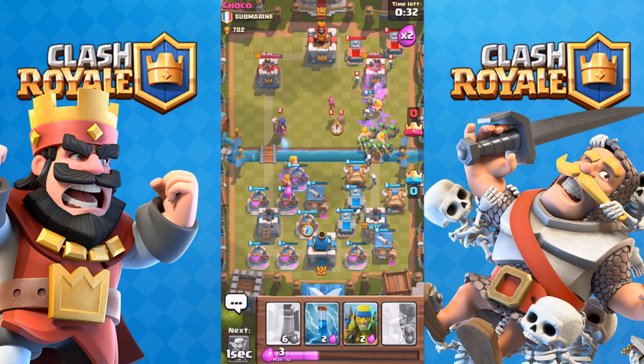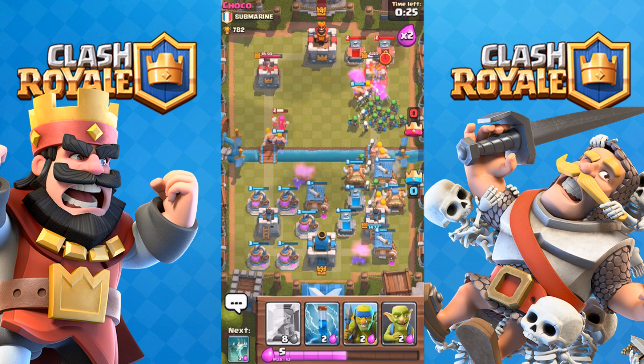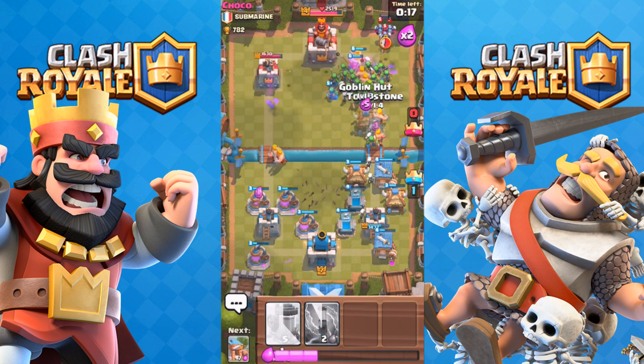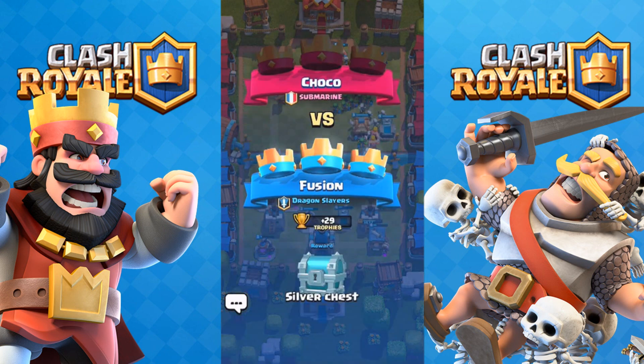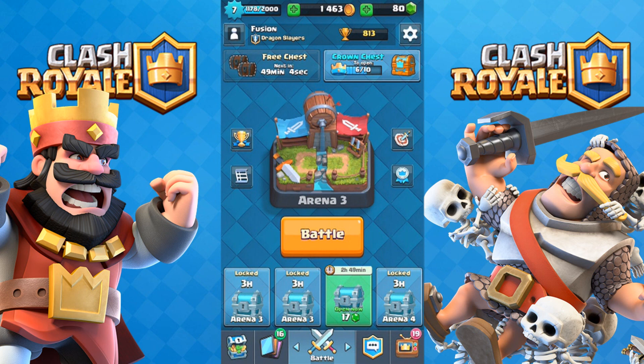I'm going to make elixir so fast and start the rush. I'll drop another elixir pump and get more barbarian huts down. I know I'm challenging low-level players — that's why it's so easy to win here. Look at that tower right there — the spam strategy is insane, look how many troops are down! That's going to be it for this video. I love trolling these low-level players with weird strategies. Drop a like if you enjoyed, and I'll see you guys next time!